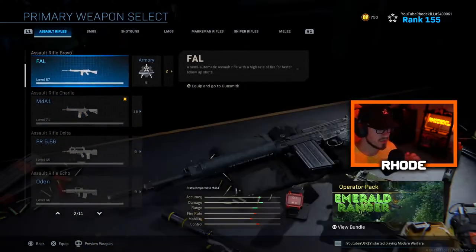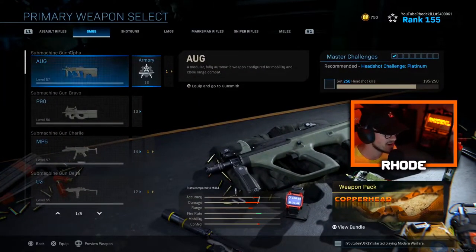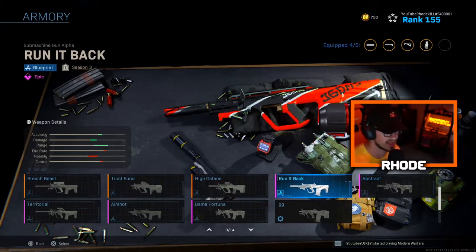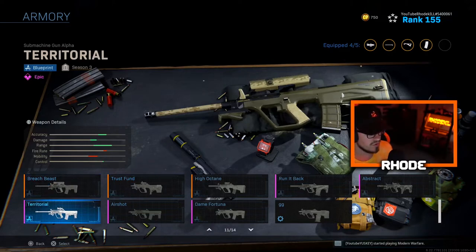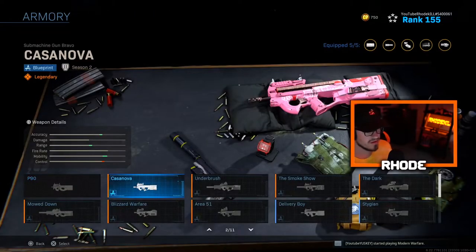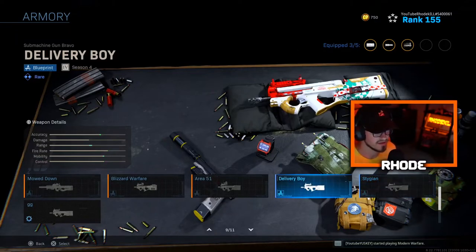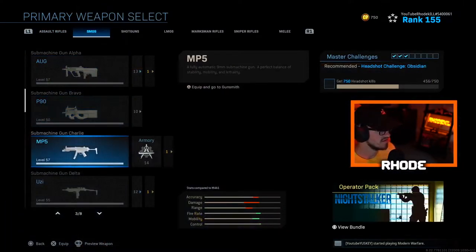Let's jump right into the SMGs — that AR section took six minutes! MP5 — Lizard King, Leecher, By the Toe, Night Raid, Abstract, Run It Back, High Octane, Trust Fund which I like, Breach Beast, Territorial, Air Shot, and Fortuna — one of the best ones. P90 — Casanova, Underbrush, Smoke Show — a dark clean one — Stygian, Delivery Boy which is actually clean, Area 51 which is one of my favorites, Blizzard Warfare, and Mowed Down.